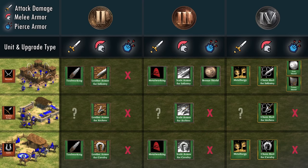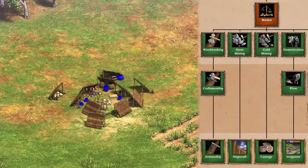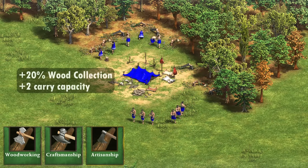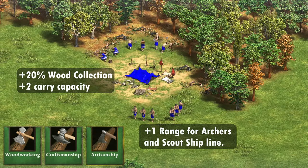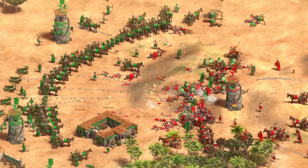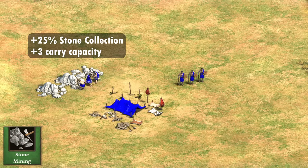You may also notice the lack of a fletching equivalent upgrade that increases the damage and range of your archer units. Well, this takes us to the market. The market houses 5 main lines of upgrades. The wood upgrades — Woodworking, Craftsmanship, and Artisanship — all increase wood collection rate by 20%, plus 2 wood carry capacity, and plus 1 range for all your ranged units, including the scout ship line. So you need to get your wood upgrades to ensure that your archers aren't outranged in Return of Rome. Stone mining increases the rate by 25% and plus 3 carry capacity, and provides plus 1 attack and range to your slingers.